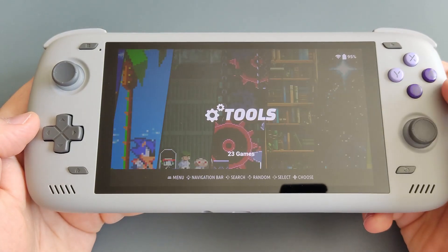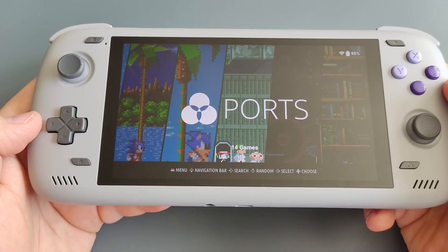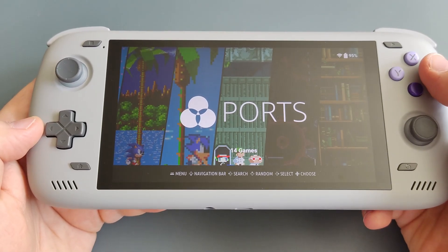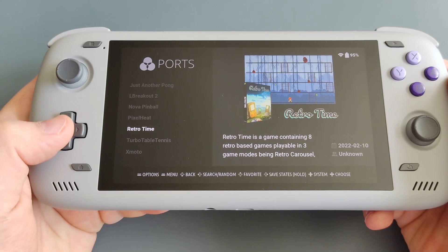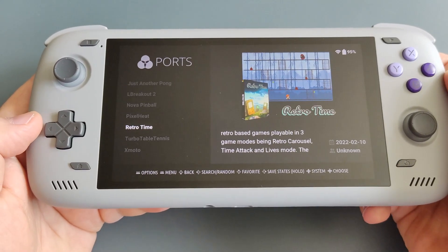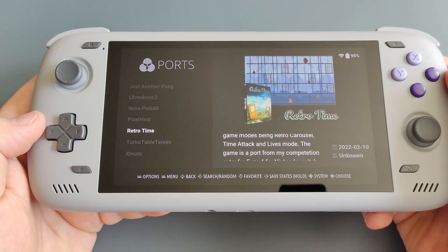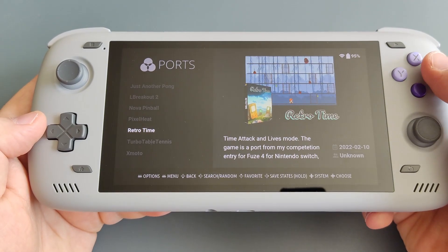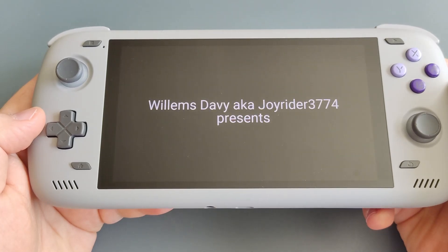Once you exit, you will see the game you downloaded will already show up under Ports. I have a couple of games I like to showcase — probably Retro Time first. This is one of my favorite games; it is similar to Space Invaders on the Atari 2600. Let's share a quick gameplay.